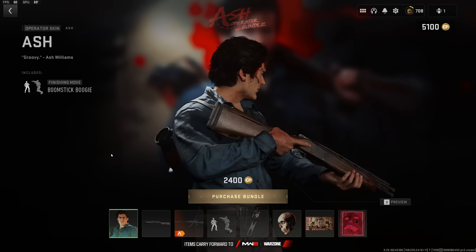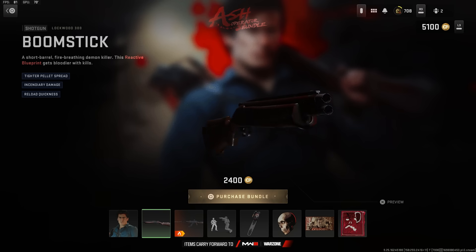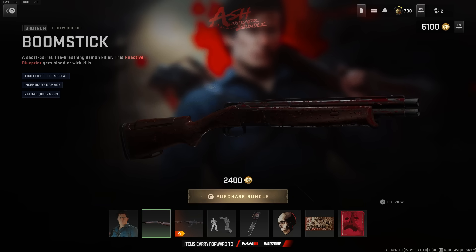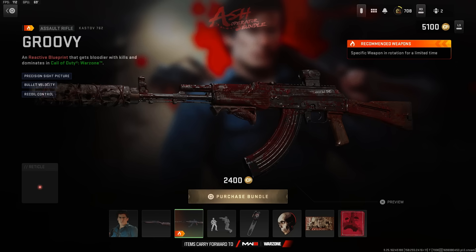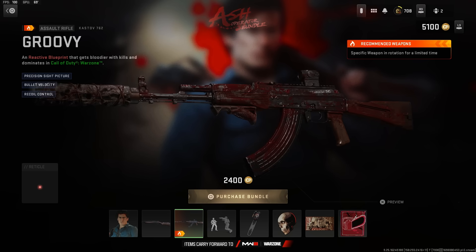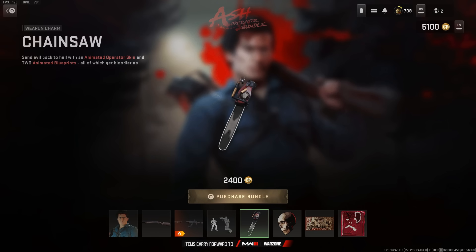The bundle features the Ash operator skin along with a brand new animated effect — as he gets eliminations, he will get bloodier and bloodier. They mention this on the weapons as well as on the finishing move. The weapons also have an animated reactive effect: the first is for the Lockwood 300 called the Boomstick, and the next is called the Groovy for the Kastov 762. His finisher is called the Boomstick Buggy — it says 'send evil back to hell' with the animated operator and two animated blueprints, indicating that Ash will also be animated.